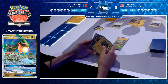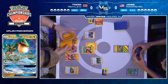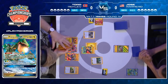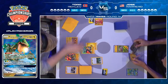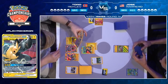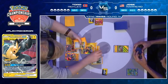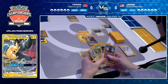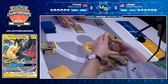Viridian Forest going down means it guarantees Jose at least access to a Grass Energy to do Tempest GX next turn — but is Tempest quick enough? Tord might have already run away with the game. Bringing in a Grubbin means there will be no Vikavolt GX coming out next turn, so maybe Tord just thinks it doesn't even matter — he's so far ahead. He plays a Cynthia to reload his hand, Viridian Forest guaranteeing that energy already for him simply to start the Full Blitz chain.